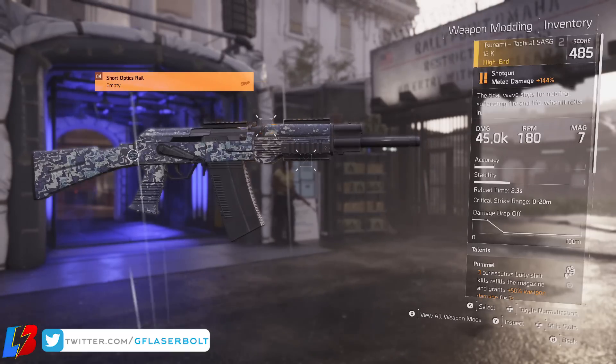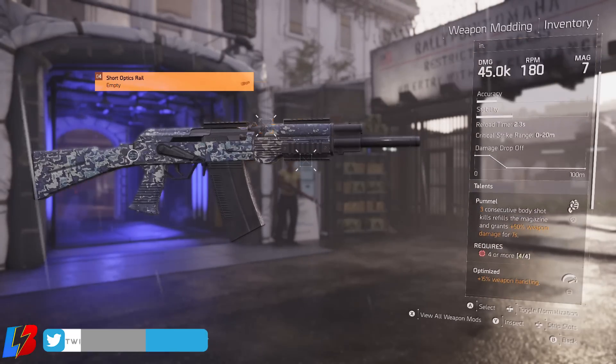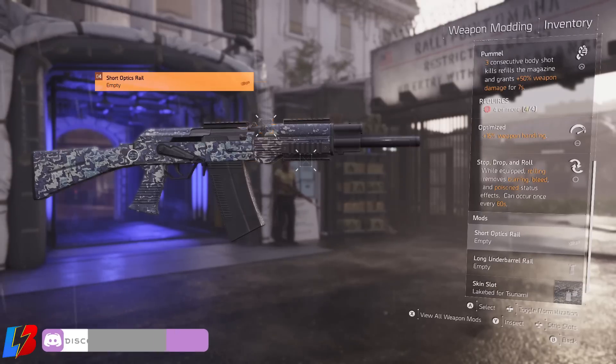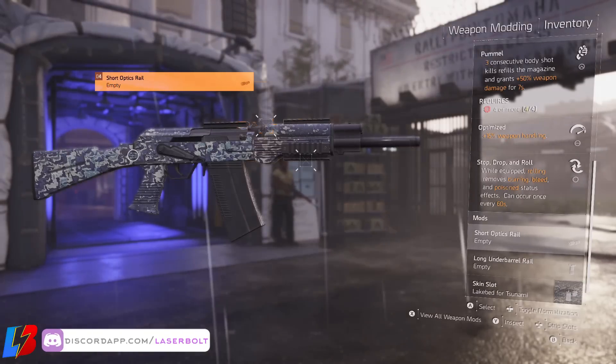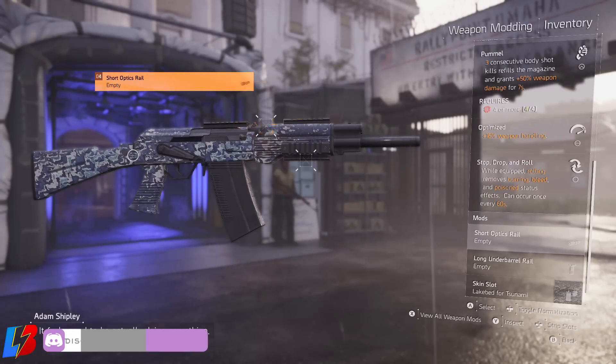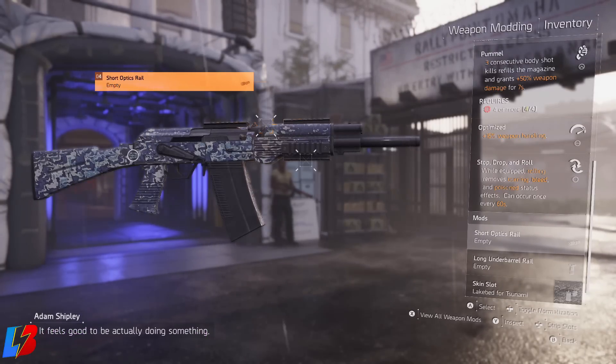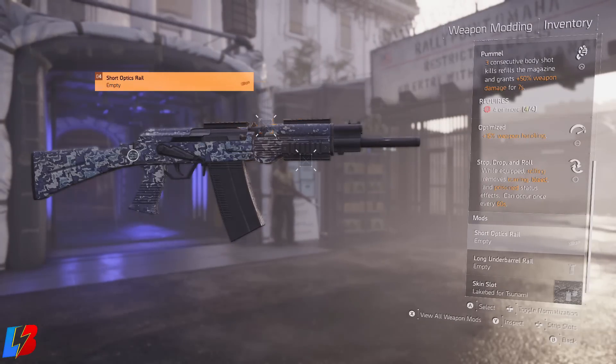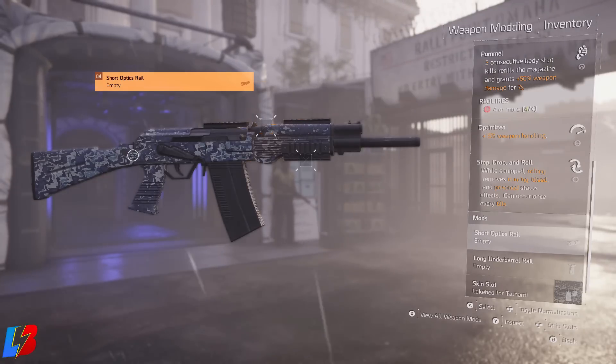It comes with the following talents. It comes with Pummel — 3 consecutive body shot kills refill the magazine and grant a +50 weapon damage for 7 seconds. In addition, it comes with Optimized, giving +15 weapon handling, and the holster talent Stop, Drop and Roll: while equipped, rolling removes burn, bleed, and poison status effects — can occur every 60 seconds.